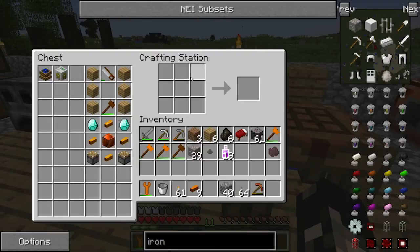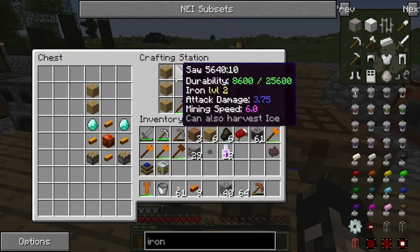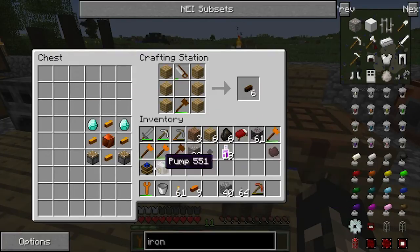We're going to get a redstone engine, a pump, a saw, and a soft hammer with some oak blocks to get ourselves some wooden pipes. You can use copper pipes or bronze pipes if you want.